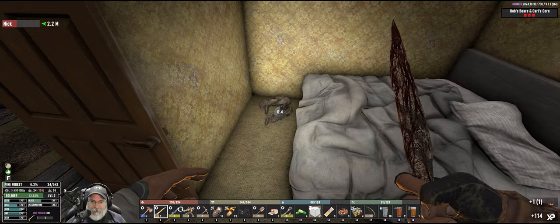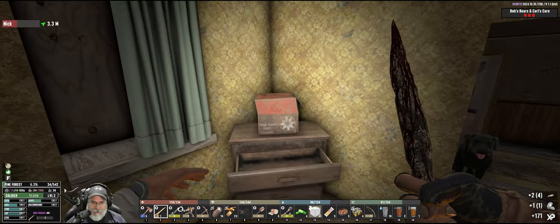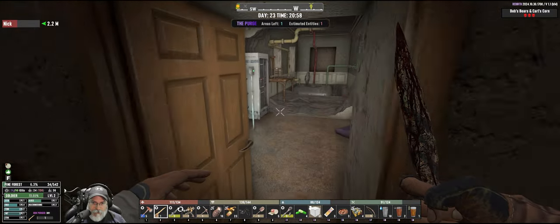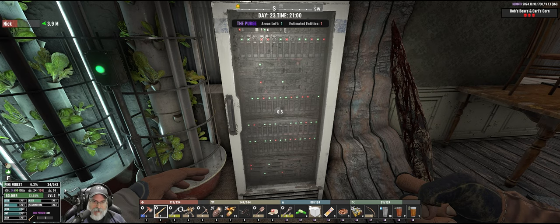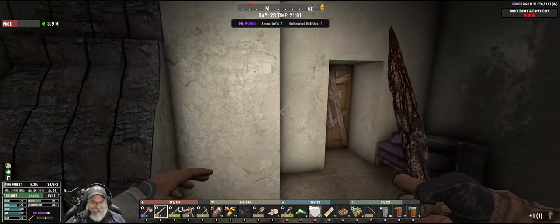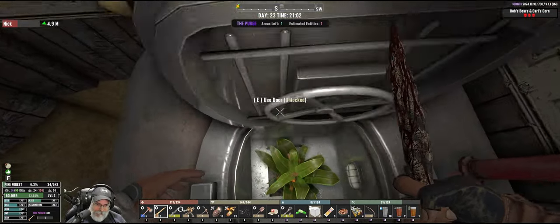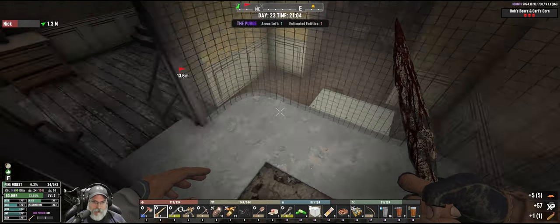It says there's one entity left and we know what that entity is, I'm sure. Can I pick this up? Oh, I can. How much is a server cabinet worth with servers in it? 33. That's not worth very much.